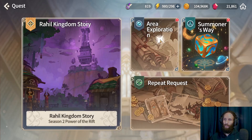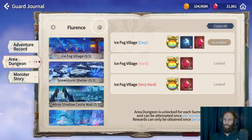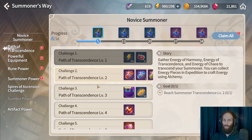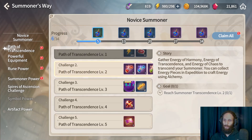There is no area exploration quest and no area dungeon added for Sierra. They also added a new thing called Summoner's Way, which is under quests and you can complete it for rewards. I already did some of it to test it out, and you get some pretty decent rewards here.